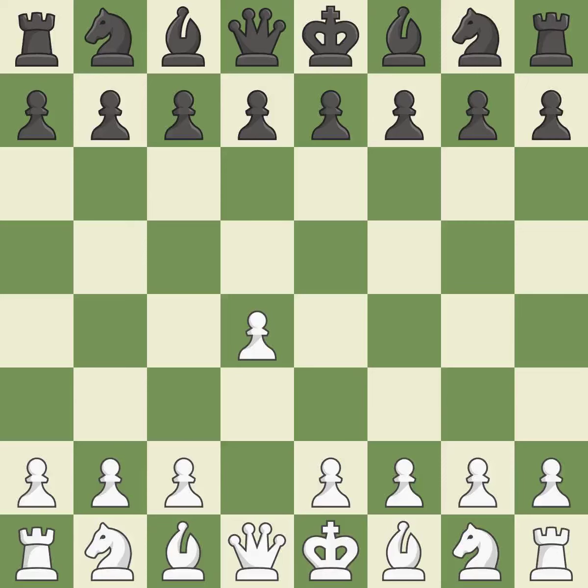Opening with the Queen's Pawn. The Indian game begins by controlling the important E4 square with the Knight, rather than a pawn. By taking control of the crucial D5 square and creating a space on which the Knight can move to C3 without obstructing the C pawn, the move C4 helps to create a strong center.